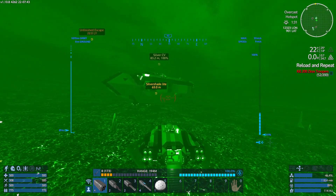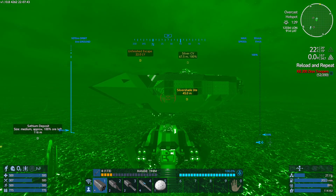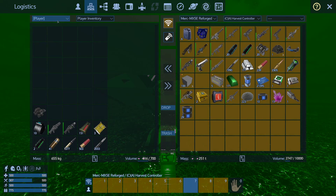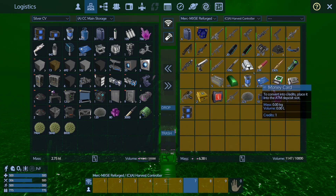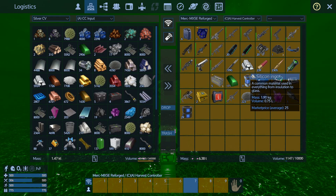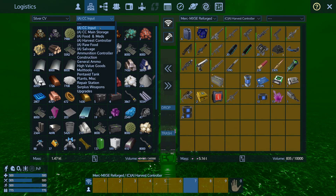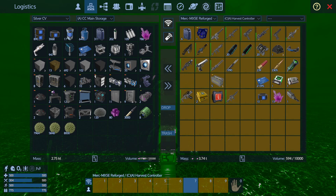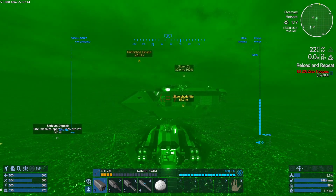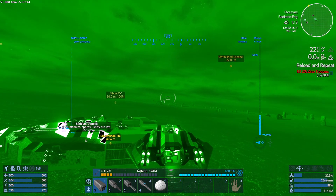I can actually land on the upper deck. We'll just upload stuff to main storage and get rid of the excess weight — that should allow me to lift the ship off. I think we're going to leave the portable constructor there for the moment.